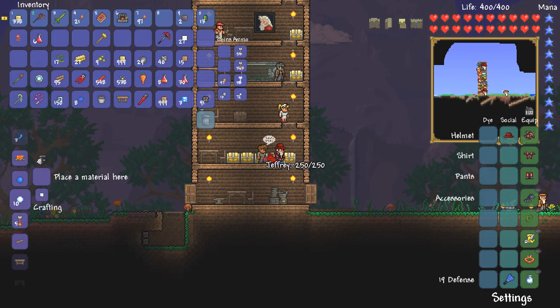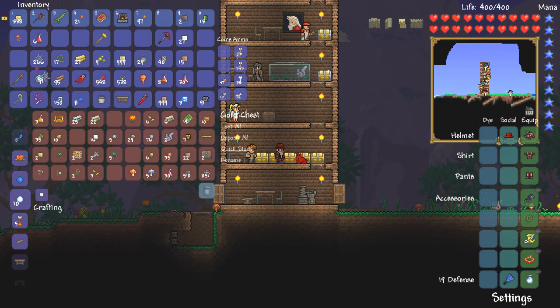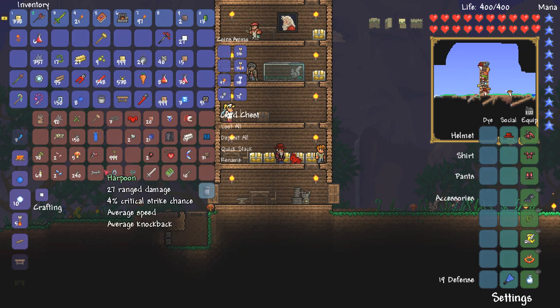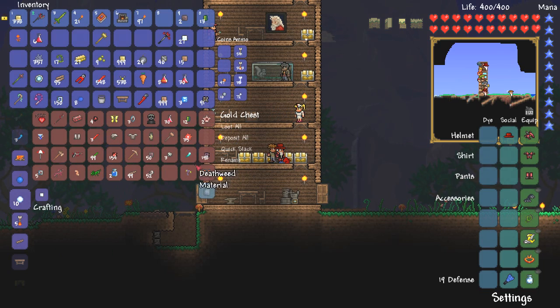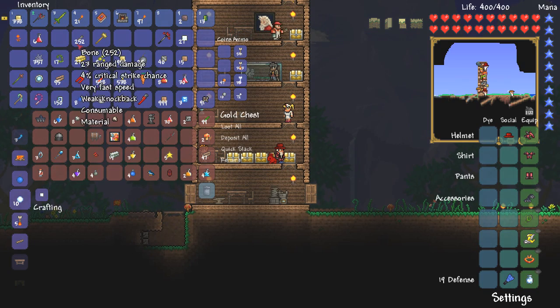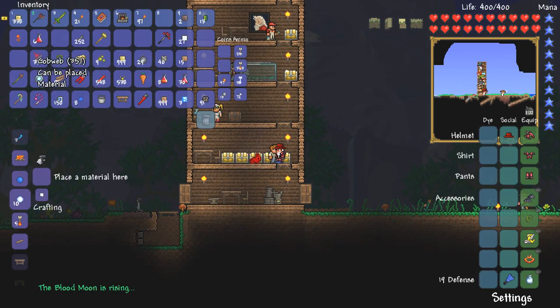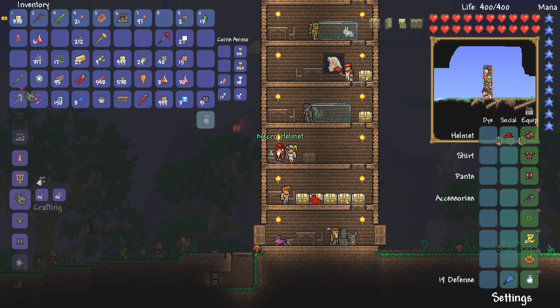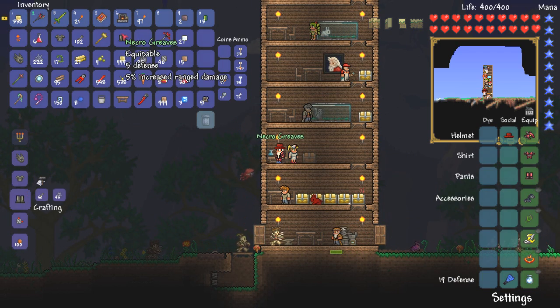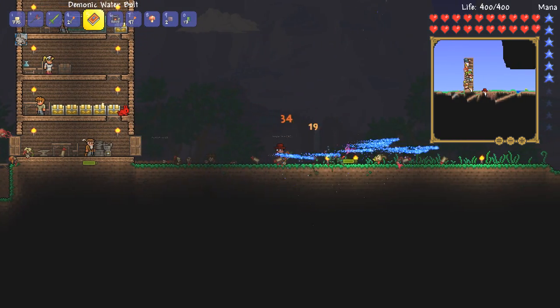There is also necro armor, I believe, because we have tons of cobwebs. We've got 266 there and 91 there, and we should have some bones somewhere. The bones are crafted at a workbench. So let's see what we can craft: necro one, necro two, and necro three. So we just crafted a lot of armor there. It is a blood moon but I don't really care — I'm going to go back to the project and jump cut ahead. I'll put that armor in the chest so we can find it later.